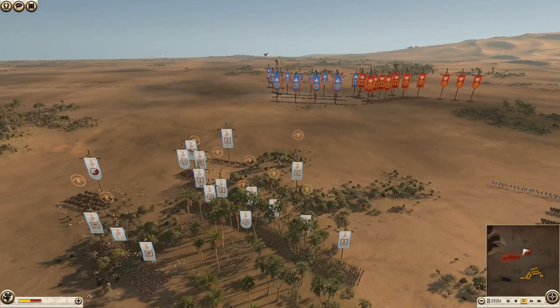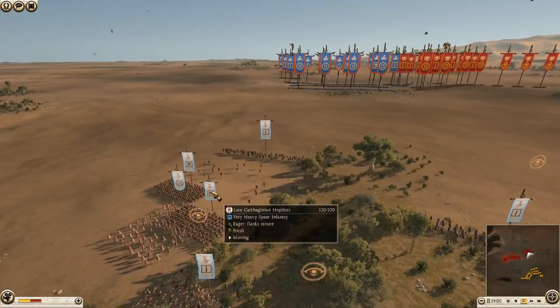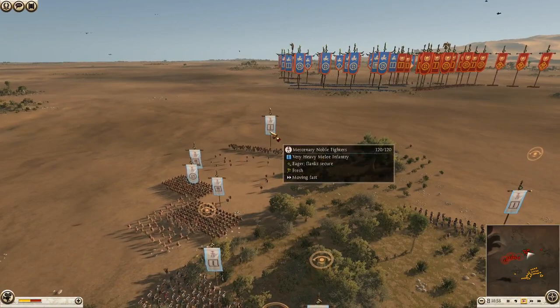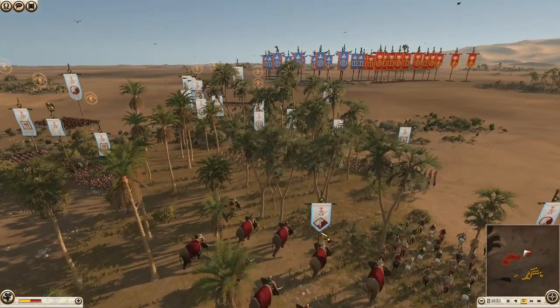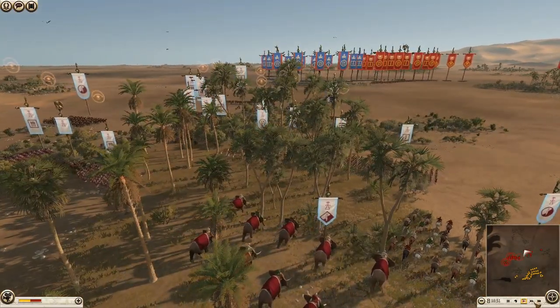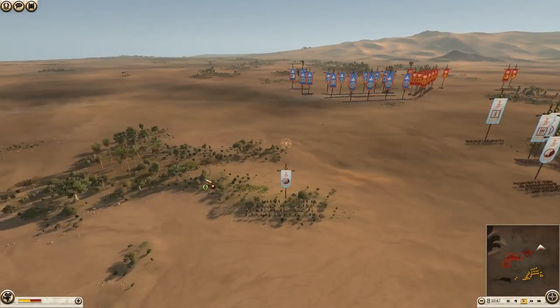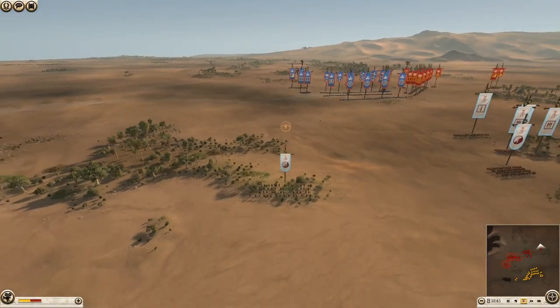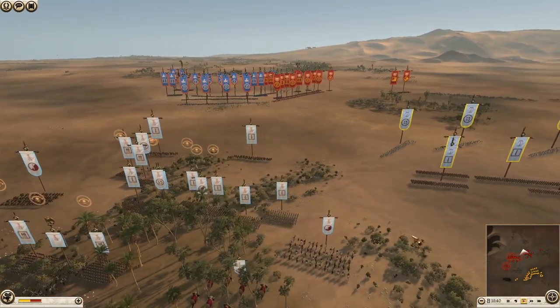We'll quickly go through the Carthaginian army, which is basically made up of lots of light Carthaginian hoplites, Mercenary noble fighters. The general is just a general's bodyguard. We have elephants — of course, as Carthage you have to bring elephants — and we have Mercenary Celtic Light Horse along with Mercenary Numidian cavalry and some Mercenary Iberian cavalry. A good mix.